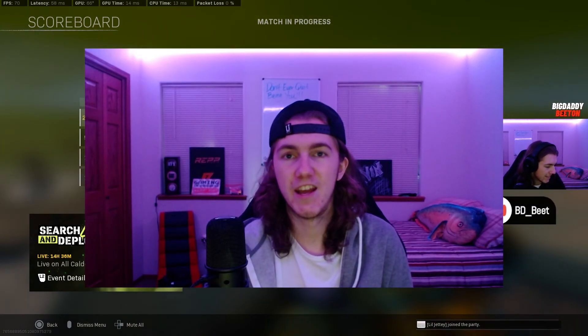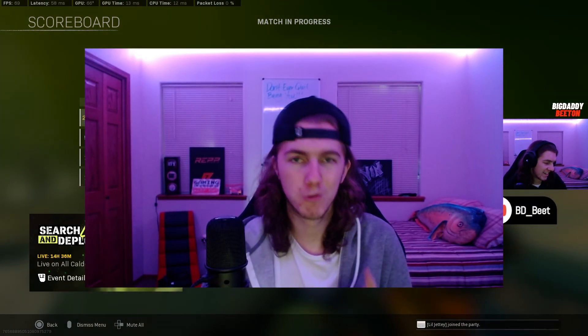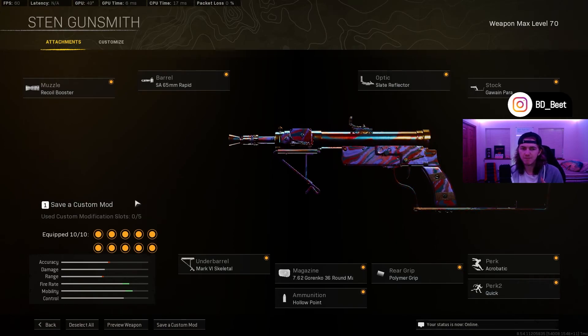Big gang, that's all I've got for you guys today. I hope you enjoyed the video. I'm going to give you the Sten build right now. So on this Sten build, the three main attachments that make this gun really good are the recoil booster, rapid barrel, and the 36 round mag. These three attachments are going to give you a super fast fire rate and make this gun an absolute laser beam.